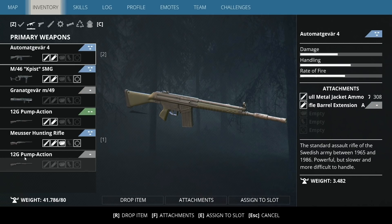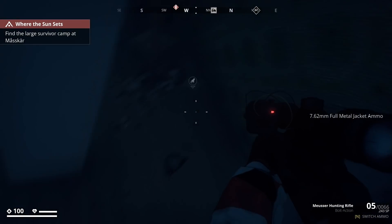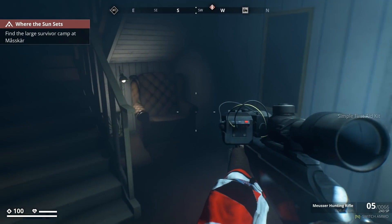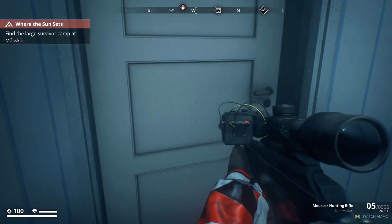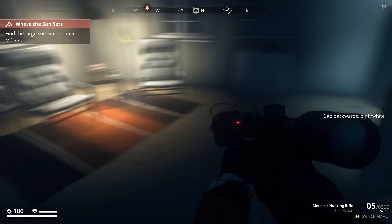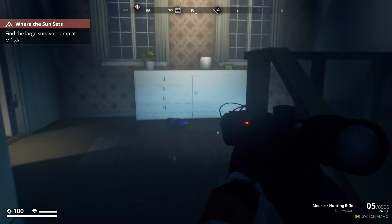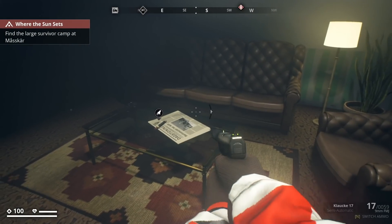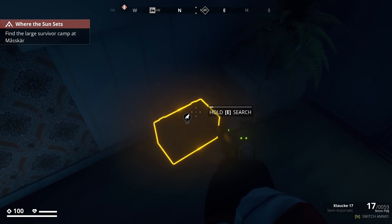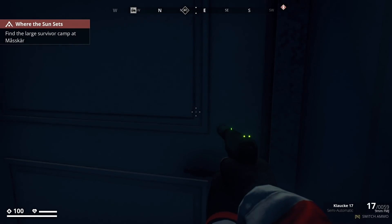I don't know if we know enough yet — we're still learning. I got a pump action, I'll keep it to scrap it. Doesn't look like there's anything here — no safe house which is unfortunate. I have to imagine there's one somewhere in this area, but maybe not. The whole point is it's very risky to come this far, but maybe there'll be one further on.